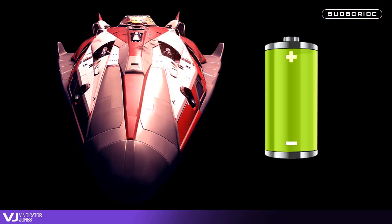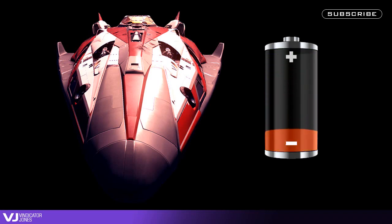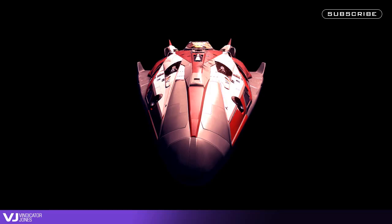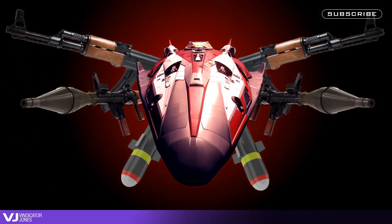The FDL is a power hungry beast. It eats through power faster than a hipster eats through fresh produce from a farmers market, so you will rarely have enough power to run everything. You're going to have to compromise on a few things to maximize the potential of the FDL.